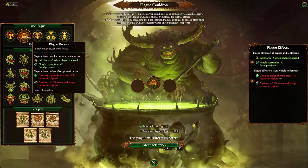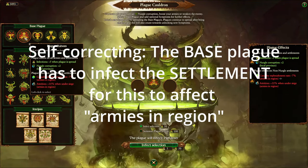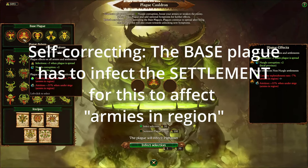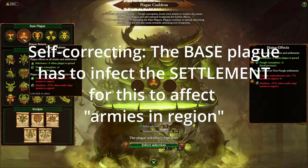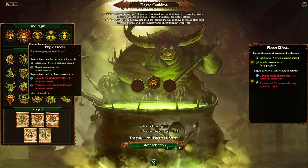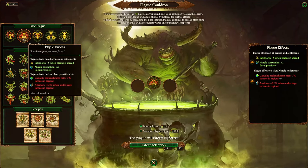For buboes, this is your basic plague for dealing with armies under siege. Once you have this going in the region, any army under siege will take 35% more attrition. You also get the plus 5 infections and plus 2 Nurgle corruption.